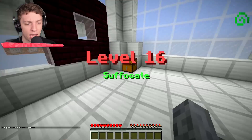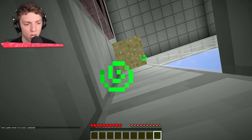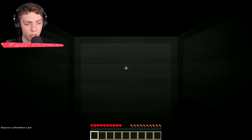Level 16: suffocate. I think what we have to do — there we go. We just had to place a couple of sand blocks above our heads and then wait for the suffocation. It's like sinking sand — that's pretty much what we've fallen into. There we go, we died.